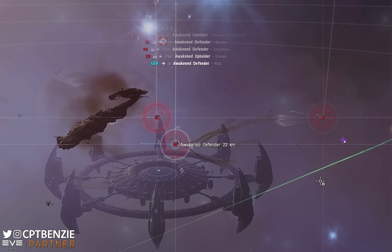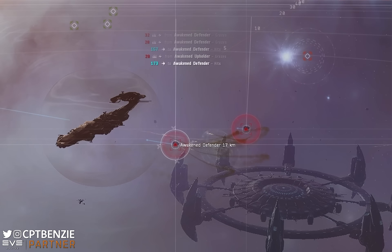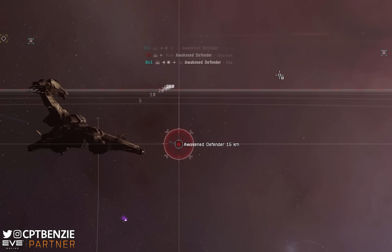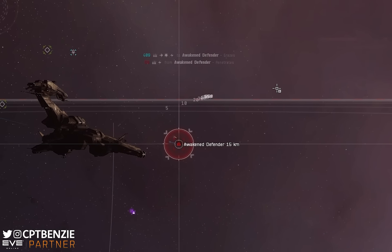The Guristas Pirates ships have long been some of my favorite vessels to fly in the EVE universe, and the Rattlesnake, despite being a slow and cumbersome beast, is no different — despite the fact that I usually prefer smaller, faster-moving ships. When I used to play EVE Echoes a lot, the Rattlesnake was pretty much my PvE ratting ship of choice, and it's no different here in EVE Online.